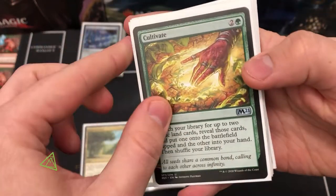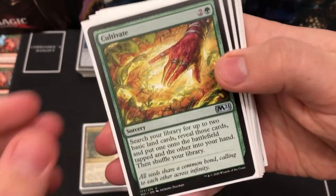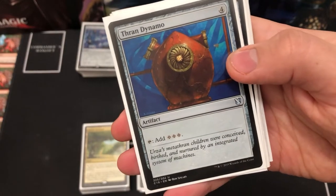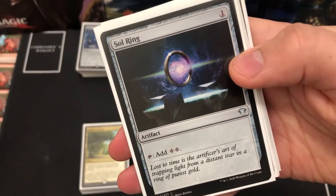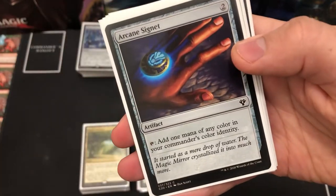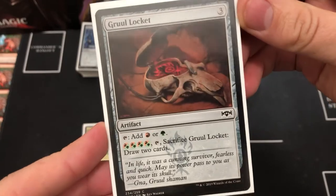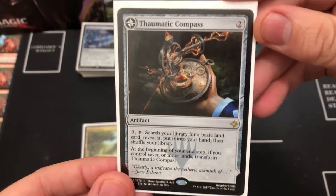Next up we're looking at ramp — the normal ramps, signets, and artifacts. Cultivate, Kodama's Reach, and Rampant Growth get more lands out. Then we've got artifact mana rocks: Thran Dynamo, Sol Ring of course — what commander deck doesn't have a Sol Ring — Arcane Signet, Fellwar Stone, and Gruul Locket for both ramp and card draw if needed.